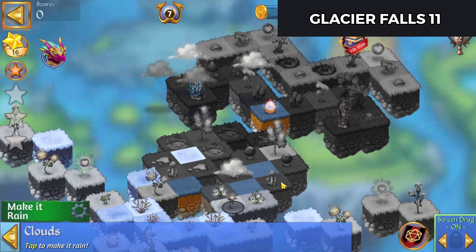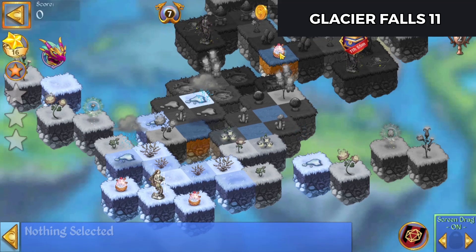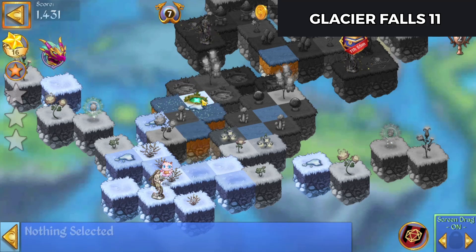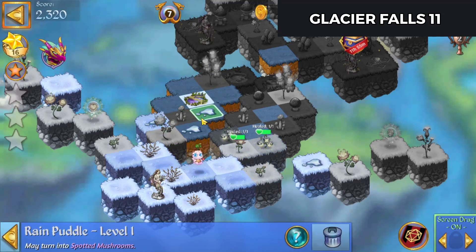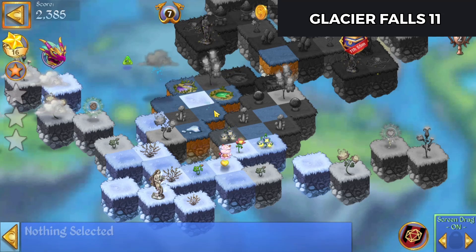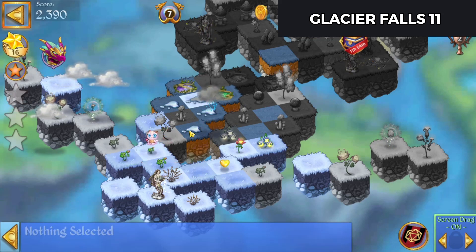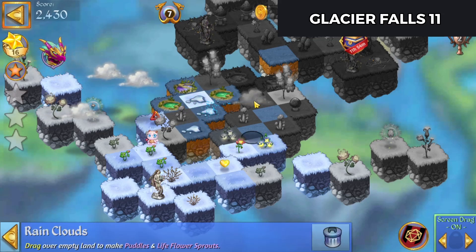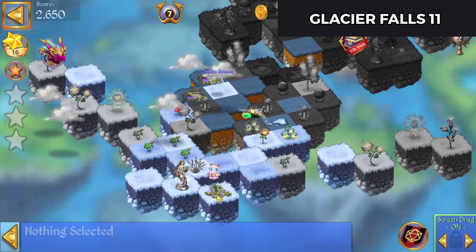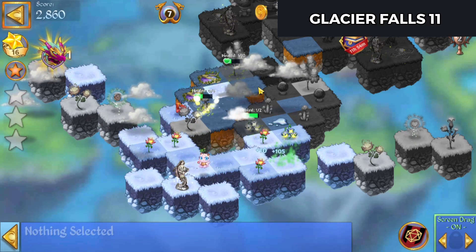So let's make it rain a little bit, and get those eggs together. Merge there. And we've got a combo orb there.